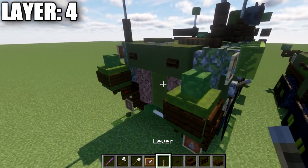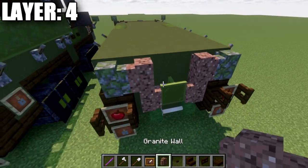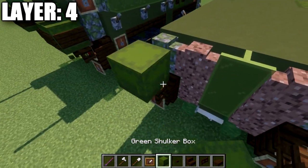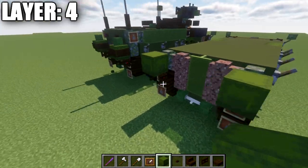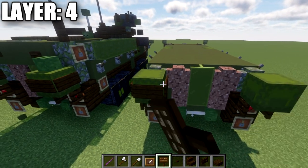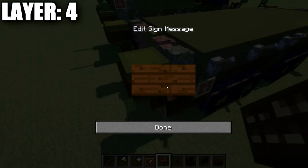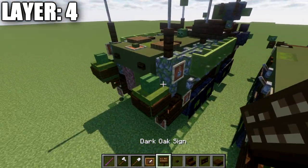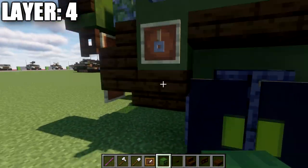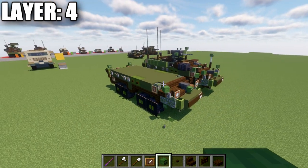On the back, place a mossy cobblestone wall on top of those stairs, granite walls next to them, and then a green stained glass pane in the center. Also grab shulker boxes and place them on top of those fence gates. Take dark oak signs and wrap them around the sides of those shulker boxes. Place zombie heads on top of those shulker boxes. That concludes what we have for layer number four.